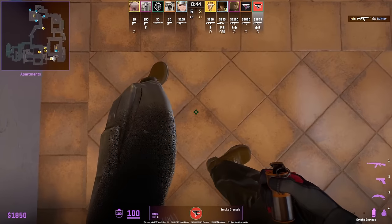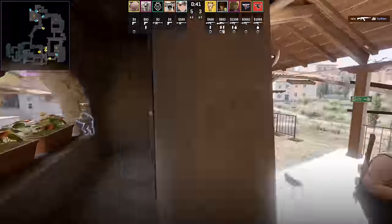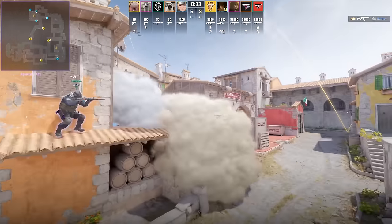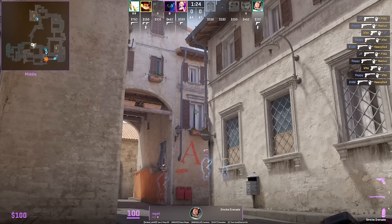The smoke lands on top of the truck giving full cover from sight as well as from big pit. To smoke the hay cart from Mexi, stand in the back corner, use the pipe, move your crosshair to the left of that part of the window, then jump throw.